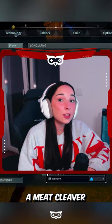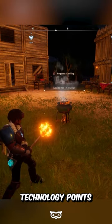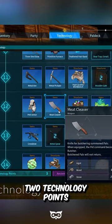In this video, we will tell you how to use a Mii Cleaver in Pal World. To obtain a Mii Cleaver, you need to accumulate technology points and level up. The Mii Cleaver unlocks when you reach level 12 and acquire 2 technology points.